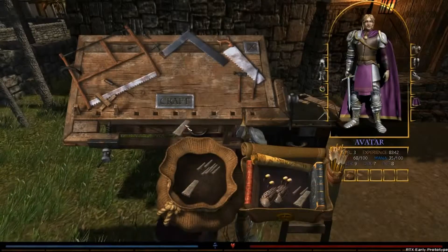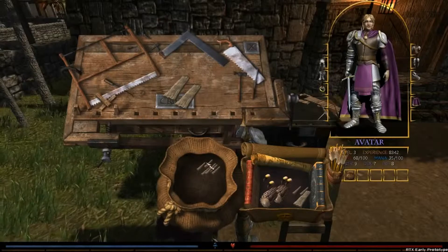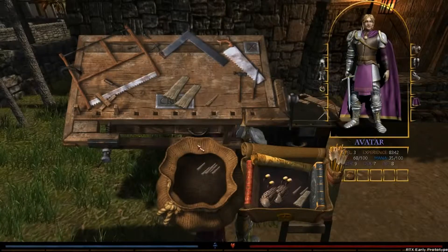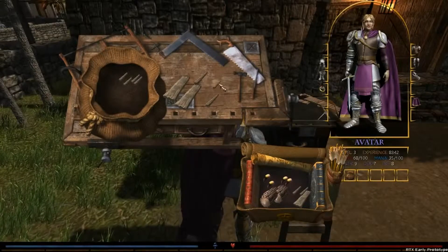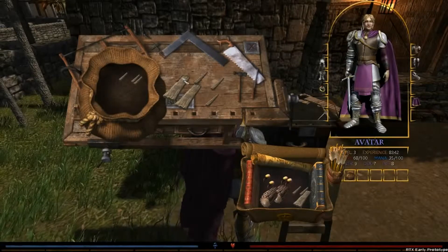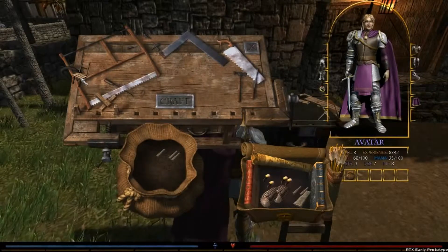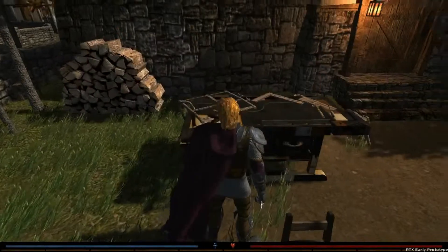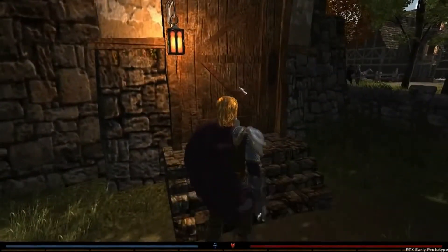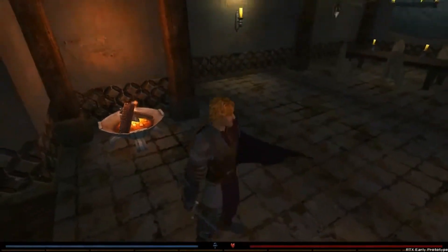Right next to the sawmill, we have the carpenter's table. It happens to be well known that to make a chair, you could use two boards and four dowels in particular. If you use that crafting table, you can see we now have made a chair. Now let's go into our house and see if we might find a place we'd like to set the chair.